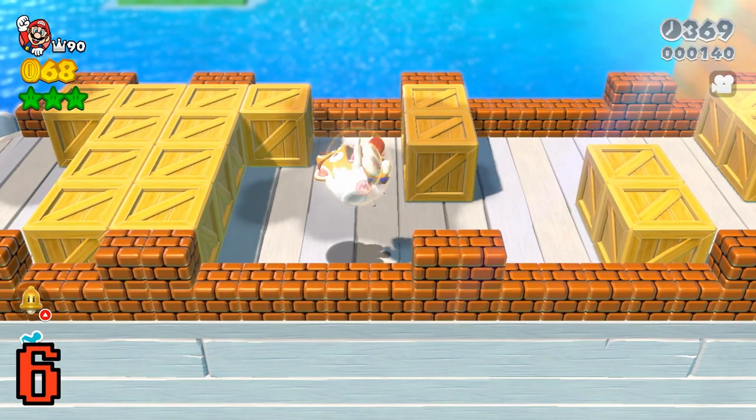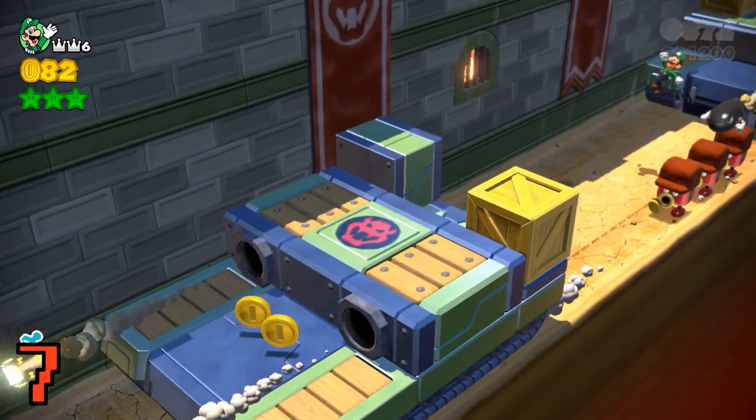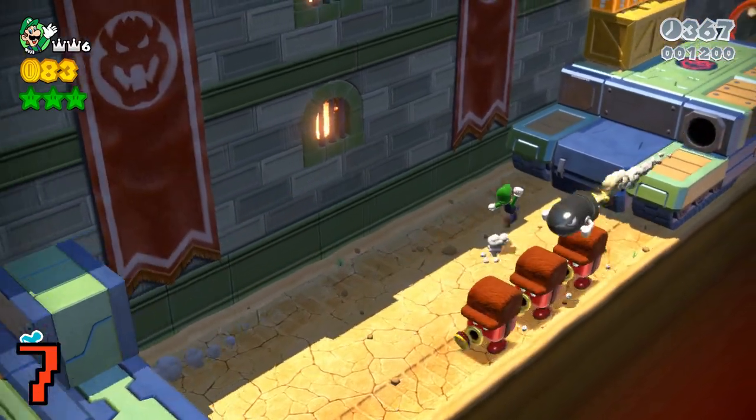You can use the touch screen or gyro pointer to stop enemies on the spot. This game and Mario 3D Land are the only 3D Mario games where you can't perform a triple jump.